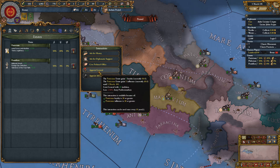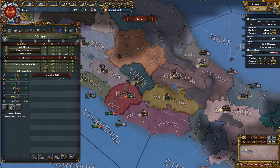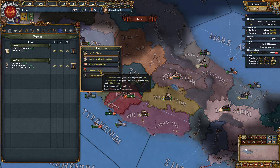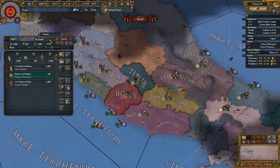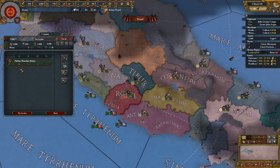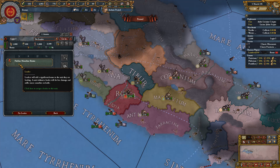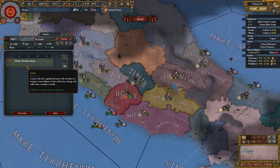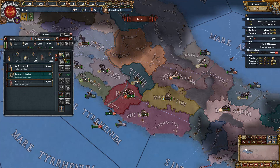We have no leader yet. The Patricians and Pontifices estates could give me a general if I get five more influence — appointing an advisor would do that. Let's appoint a general at 40 tradition, which is more than our current 12.8. And it's a great result: a 6-3-3-1 general! I've heard generals can be higher than six pips in this mod but haven't seen it yet.